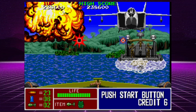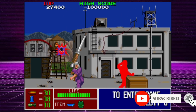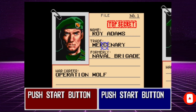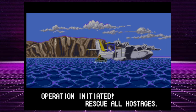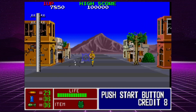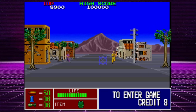The gameplay for Operation Thunderbolt resembles Operation Wolf but with a noticeable difference: driving levels. You play as badass Green Berets Roy Adams and Hardy Jones, on a mission to save American hostages who were on board a hijacked airplane. The hijackers forced the pilot to land in Africa — big mistake. You arm yourselves with an Uzi or two across eight levels.